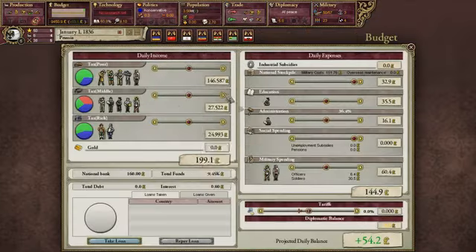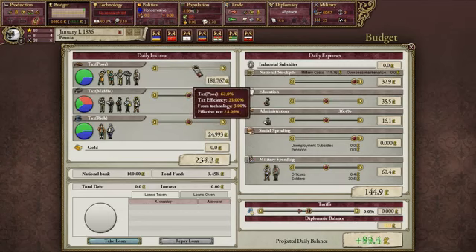Then we've got our budget screen. This is one I'll be spending a lot of time on — budget is very important. In a nutshell, it's the budget of your economy. What you'll see me do a lot is shift my taxes up and down. A lot of times I tax my poor classes heavily.